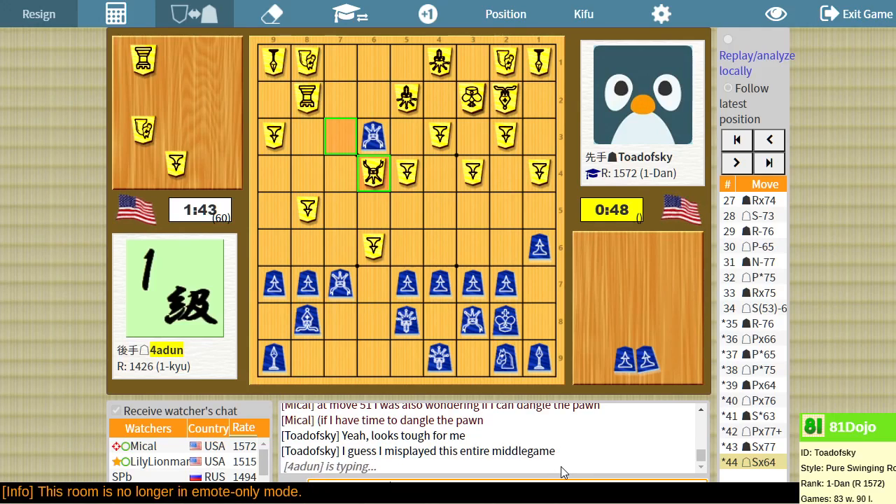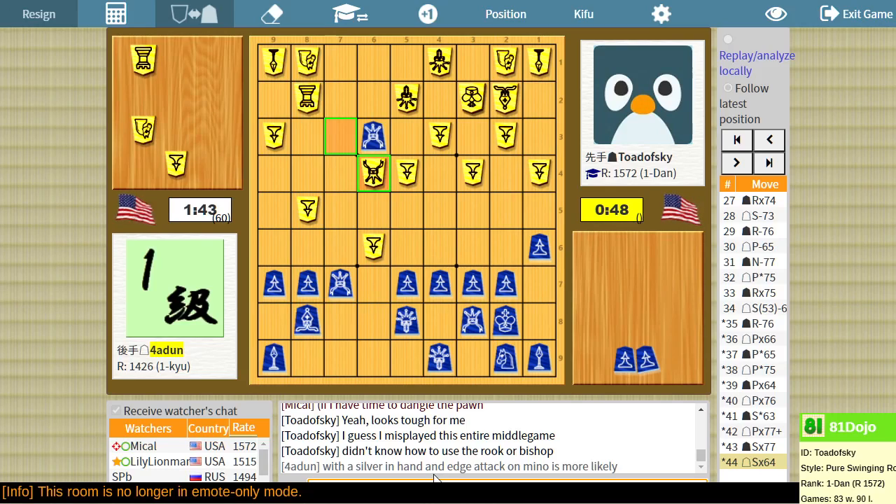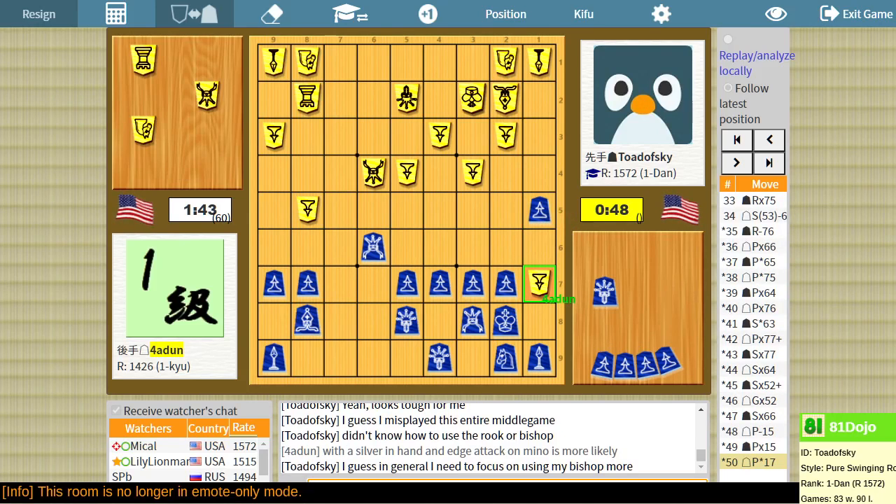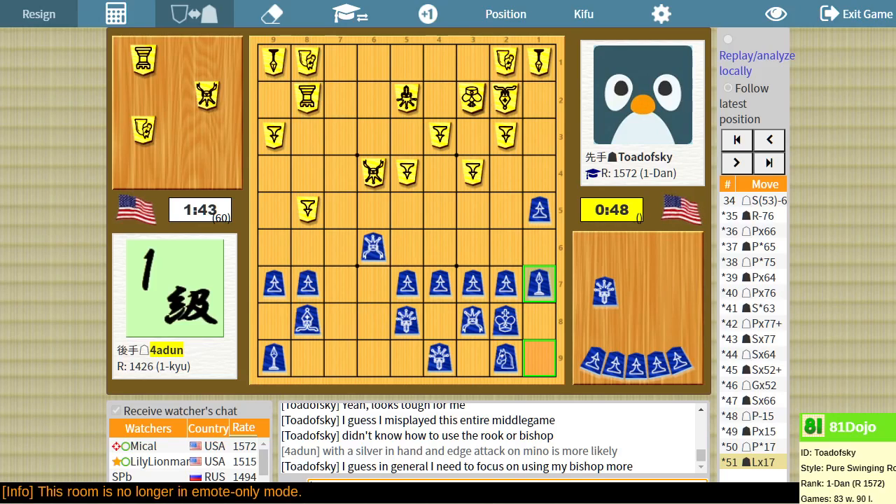The silver in hand and the edge attack are more likely now. Every piece they get is going to make this easier for them. I guess in general I need to focus on using my bishop more, because every game is kind of like this, and I don't know how I ever manage to win games, but sometimes I do. Sometimes I overcome — but here, I'm just in trouble.